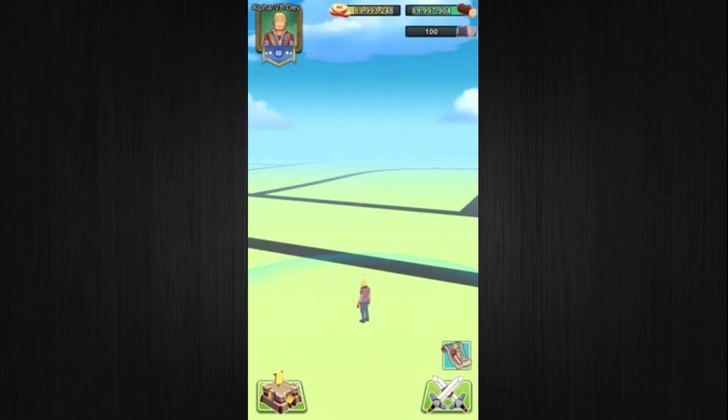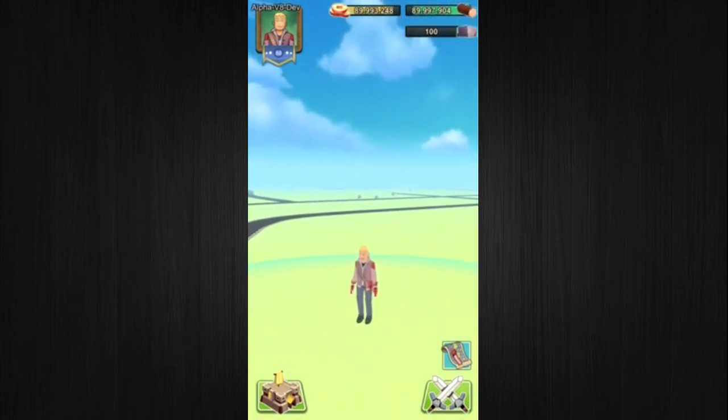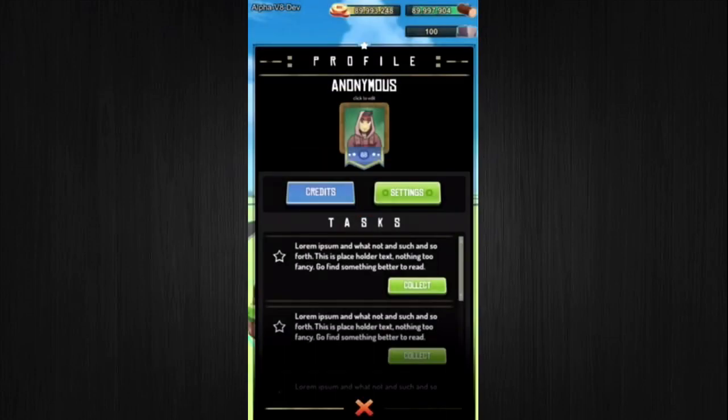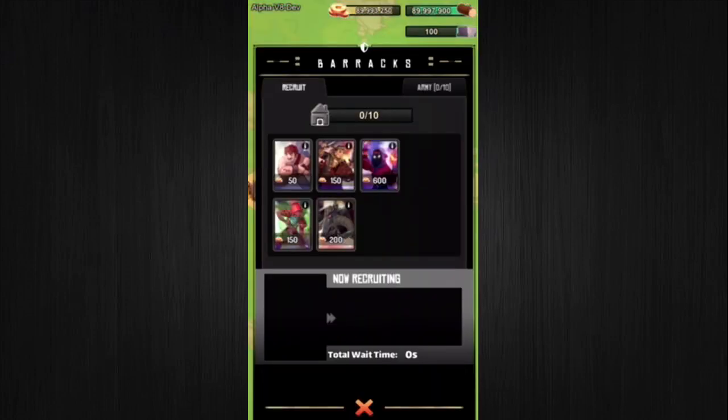One of the first changes everyone will notice is that we now have a 3D player avatar. You'll be able to select from five different modeled avatars that best represent yourself, choosing your avatar in the profile sub-menu. The avatar will follow your every move by either remaining idle, walking, or even running.